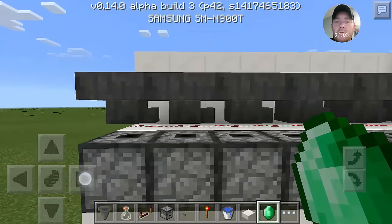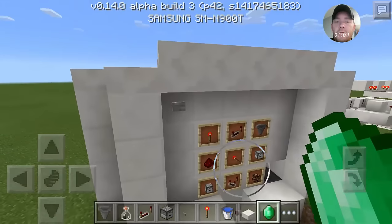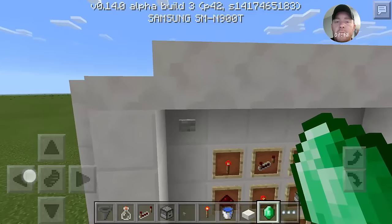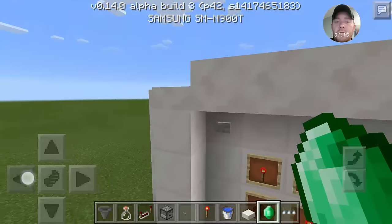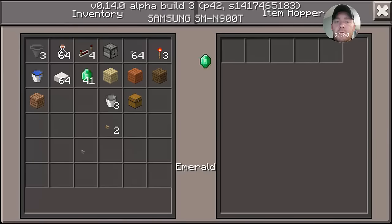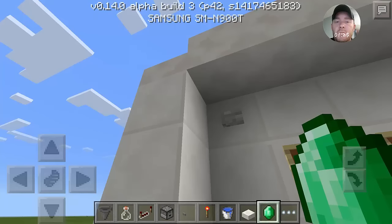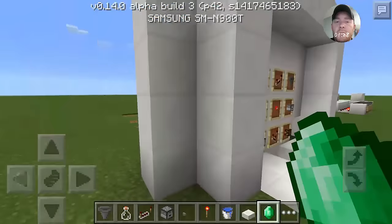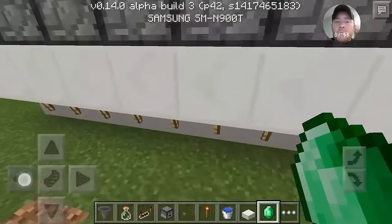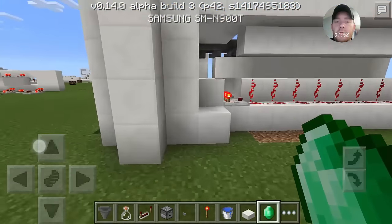That allows it to spit out — to put whichever one of these you have selected — it'll put it into the hopper, bring it down. I put a dispenser here so whatever you have coming through the hopper, it will come down and it'll stay there until you hit the button. But that is that — that one's very simple. I'm gonna probably do a tutorial on this one, just not today because I'm extremely tired.